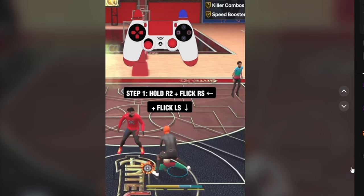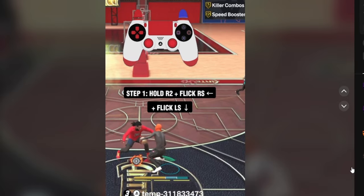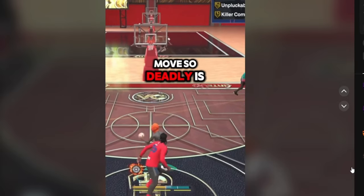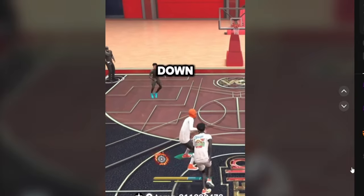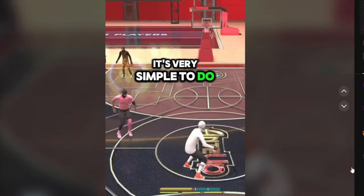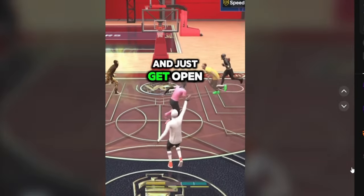If the ball's in your right hand, you flick to the left while holding R2, and press down shortly after with the left stick. Now what makes this move so deadly is you can spam it if you just flick back and forth left and right, all while holding down. It's very simple to do, and you can just add it to your arsenal and get open every time.